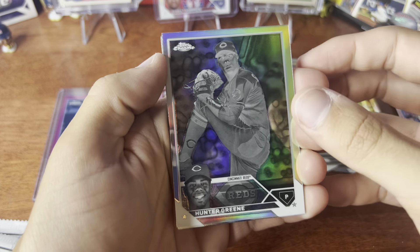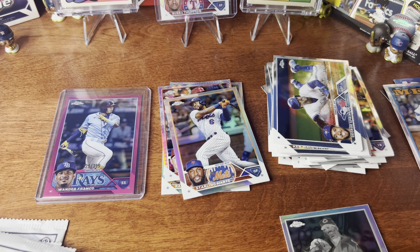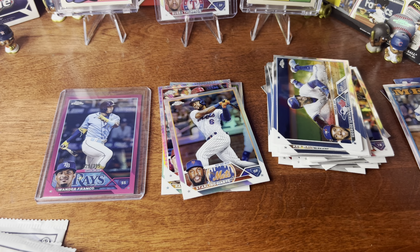Oh! We have a Hunter Green negative — that is sick! That's a tough one to get too, they're not easy. I'll throw the odds up on the screen. We sleeve that all day — that is a hit right there. Take that all day!